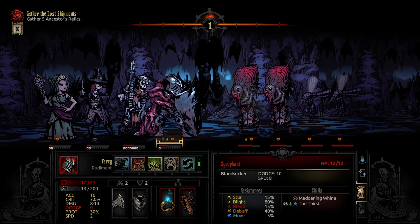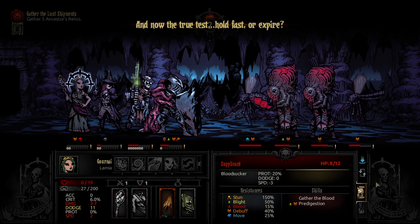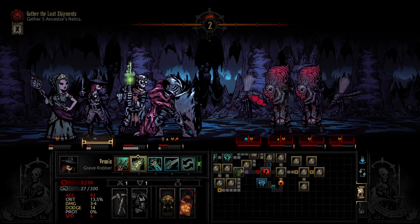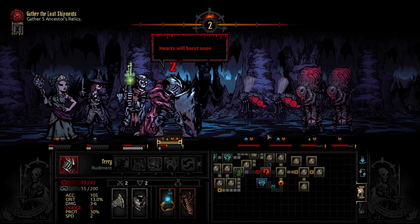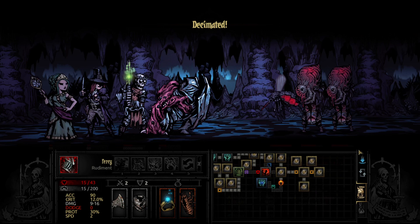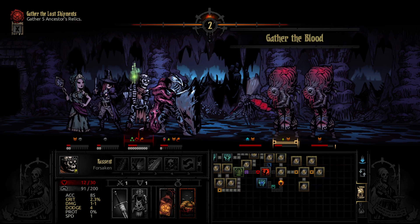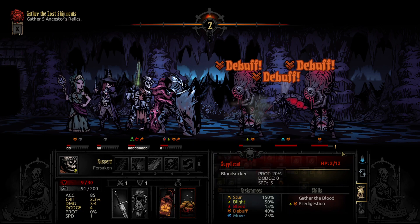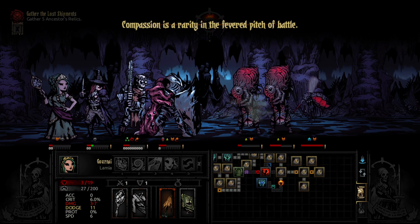Get our attack back going. We're going to go at the sick fence so we don't get as stressed out. Now the true test. Healing herself so she doesn't die. Let's keep trying to take out that sick fence. Can he really suck blood from that thing? I mean, to each their own. One down. Suppose we'll do this — get the healing enter coast on him. He should die on his turn now. He's got a decent blight. We're going to keep healing. Compassion is a rarity in the fevered pitch of battle.